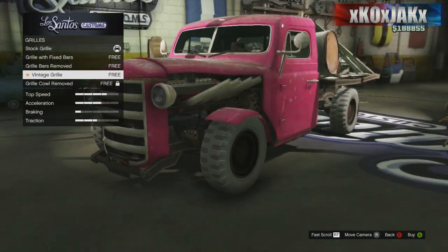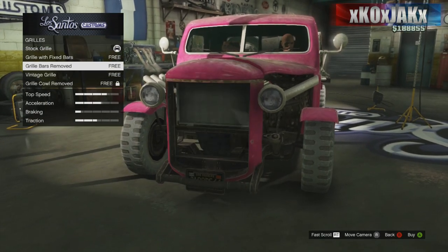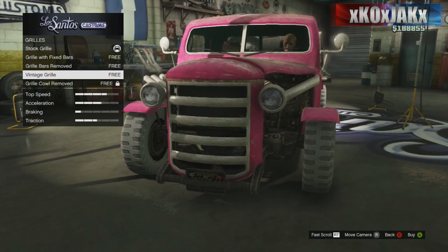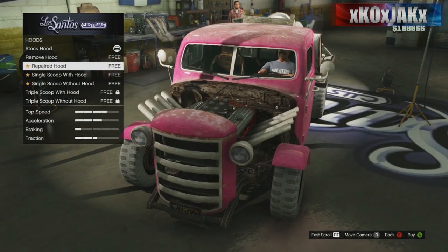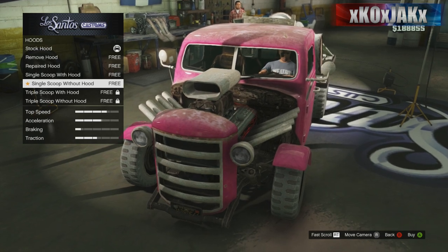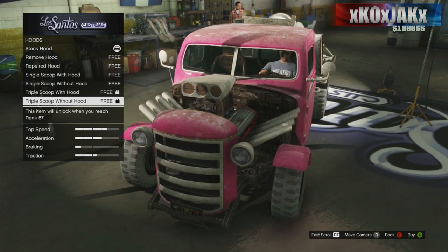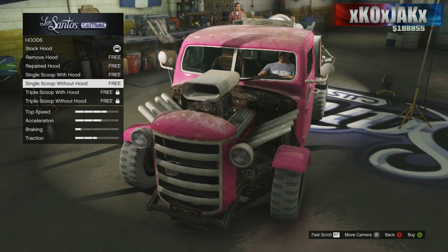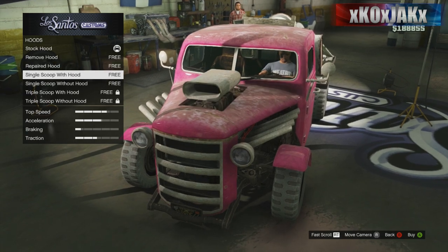So make sure you guys grab one of these before this isn't free anymore. Which one should we pick? We'll go with the vintage grill — I can always change it later. Hood — now the picture they've shown online looks like a brand new car. I want that, I want the brand new car. Let's go with that right here.